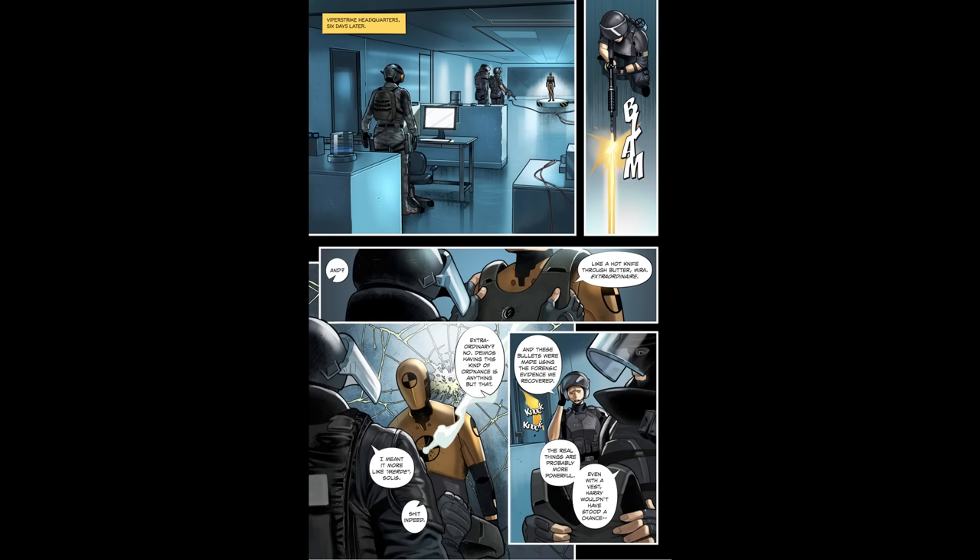At Viper Strike's headquarters we see Solace, Mira, and Rook. Mira, being the head of R&D at Rainbow and basically responsible for developing a lot of the operators' gadgets, is testing the recovered weapons on a dummy wearing some of Rook's armour plates. They discover that these bullets went straight through the armour plates like a hot knife through butter. That is when Rook says, 'Even with a vest, Harry wouldn't have survived' — shutting down the theory that Harry survived that confrontation.